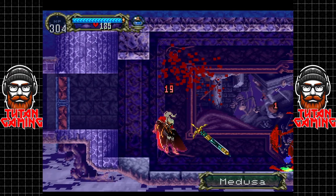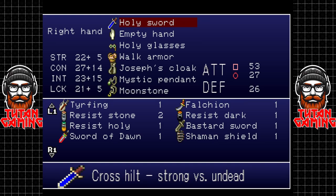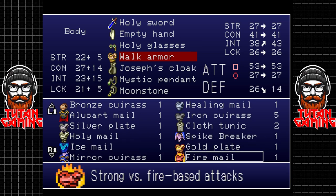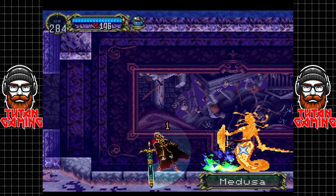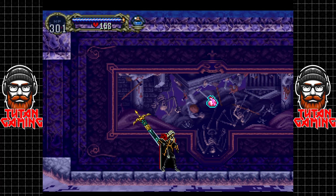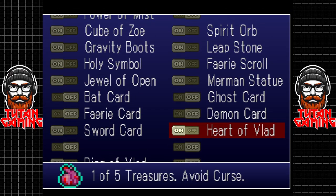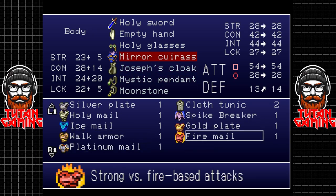Before we worry about that, we have Medusa. Medusa is a bitch — she's not particularly difficult, but she will stone us all the time, which is a little bit of a problem. We want the mirror armor, which is going to considerably drop our defense, but that's preferable to constantly being stoned. And she really goes down just like that! There is the heart of Vlad. I don't know what the heart of Vlad actually gives us — avoid curse. Oh well, all right then, I like that.